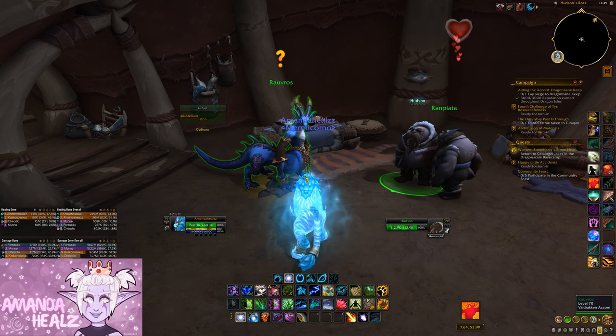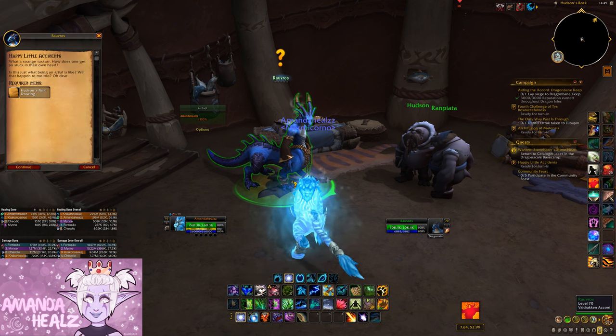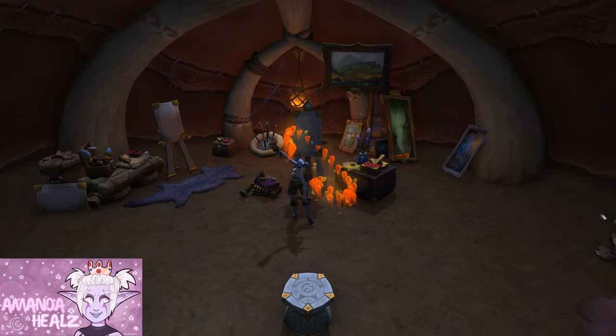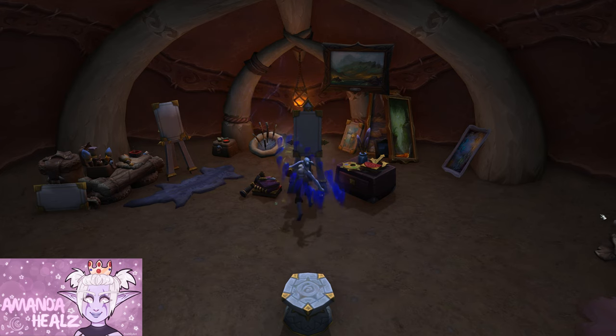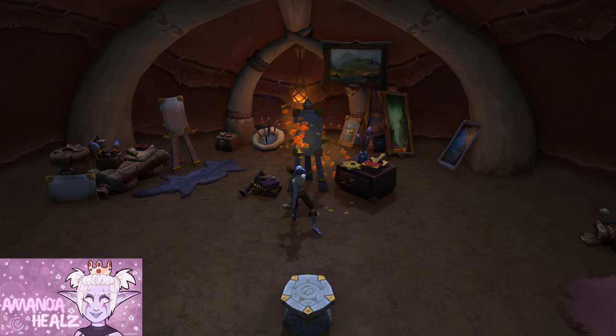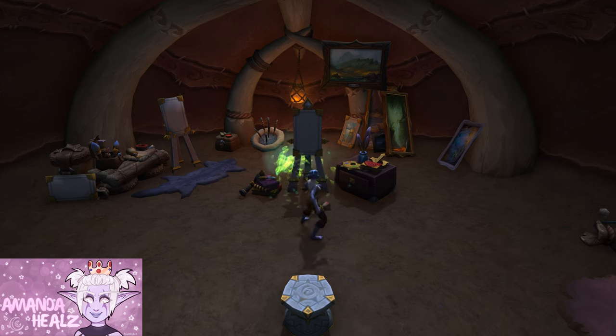Finally, once you've done it all, you will get the Artist Easel toy as your reward. When you use the toy, you will literally set up an artist canvas, you will paint a picture, and then do a little cheer in the air because you're so happy with your work. It's brilliant — I really love this toy, it's so cool.